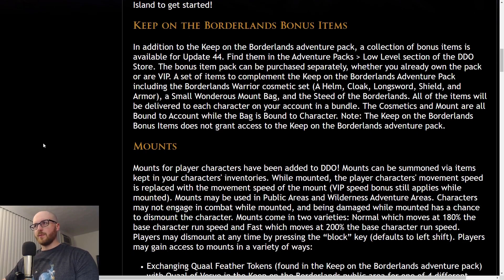They're also releasing Keep on the Borderlands bonus items, though they don't really need to be called that — they're just extra store items and don't directly tie into the adventure pack itself. In addition to the adventure pack, a collection of bonus items is available for update 44. Find them in the adventure packs low level section. This bonus item pack can be purchased separately whether you already own the pack or are a VIP — so it's not directly tied to Keep on the Borderlands, it's just a separate purchase.